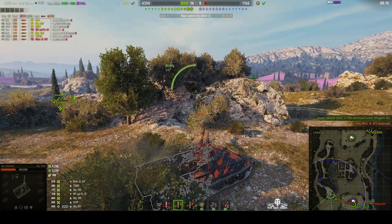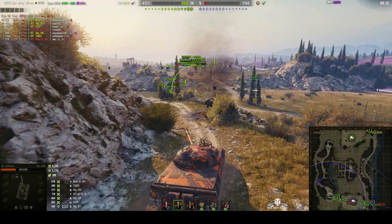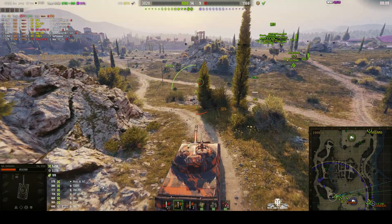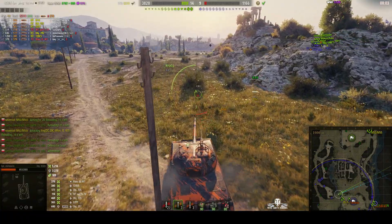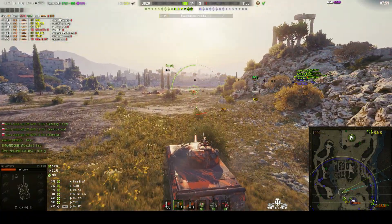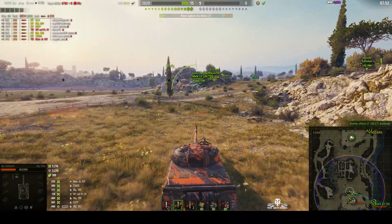The T100 LT is the last remaining enemy. We're still firing HEAT ammo — I think Captain Ashdorm sometimes forgets that he's firing HEAT ammo and carries on regardless. That T100 LT is putting up a hell of a fight. Captain Ashdorm tries to drive around the rock to get to him. He's down by the river — he may try to drown himself. Yes, he has fallen into the river and drowned. Game over.